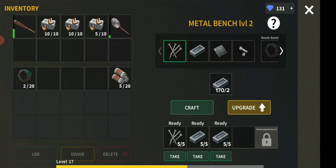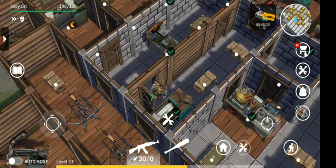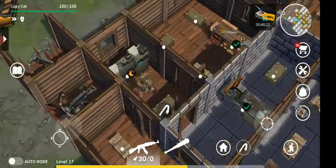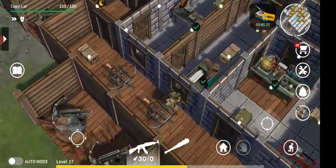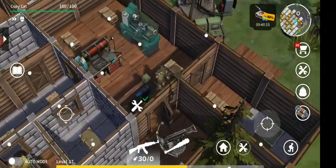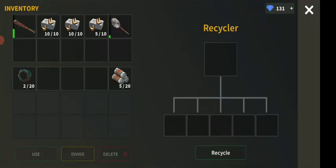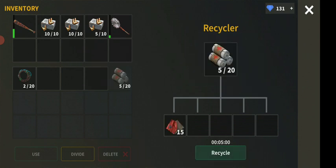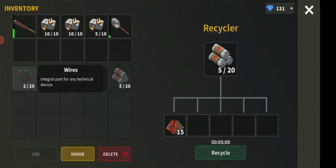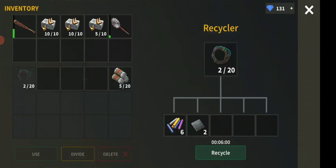How you get middle plates is in different ways. One way is by going inside the recycling center — let me show you that right here. I've moved it over here. The recycler gives you the ability to recycle almost every item you have. Wires are at a high price in some way, and recycling them gives you plastic plus middle plates — that's where you can get them from.